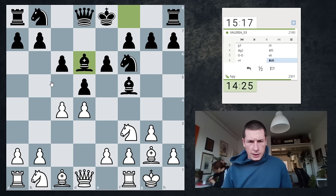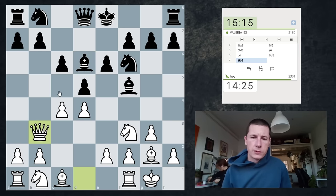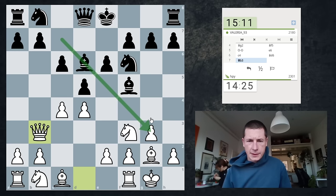But black doesn't do that. So now with Qb3, there's no Qb6 — black would have to go Qc7, and then I can just normally develop with Nc3. This seems comfortable to me. The queen is staring at nothing, and then I can even go c5 and Bf4. That's interesting.